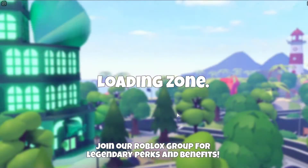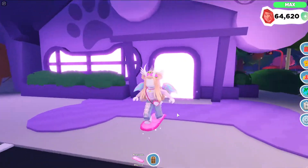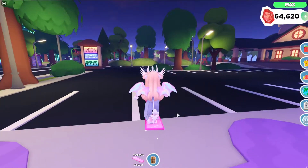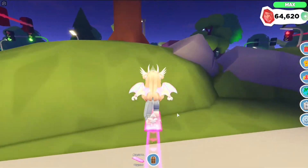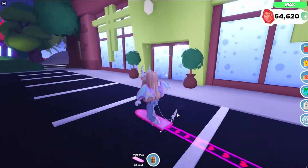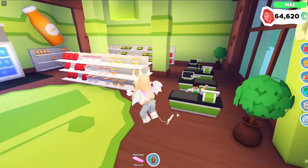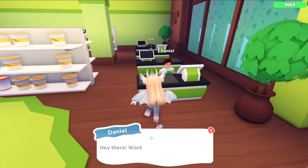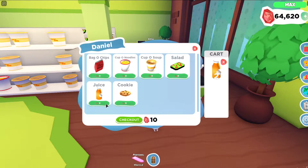The next building is actually straight across from the pet shop. You come out the door and drive straight forward, and it'll bring you to the grocery store. Here you can talk to the people at the cash register and buy some more items of food.